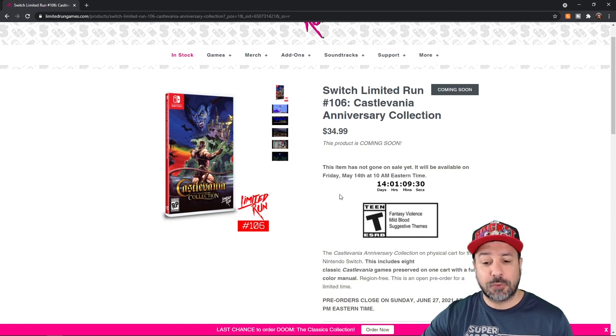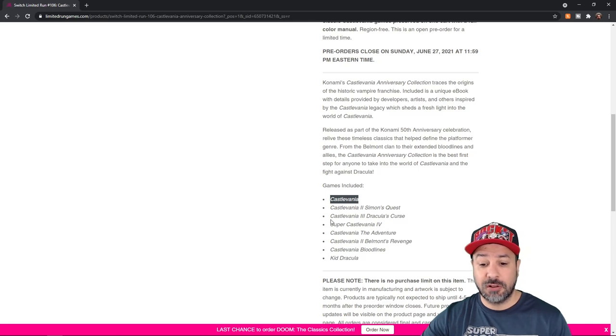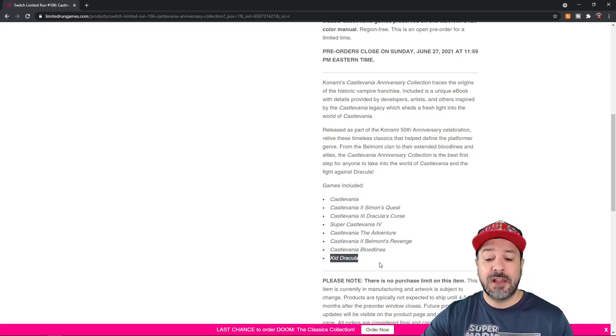Just before we go over the actual packs, in case any of you don't know exactly what games are included in the anniversary collection, here's a quick rundown. You're getting eight Castlevania titles — a lot of the really good classic ones. You have Castlevania 1, which is what started it all; Castlevania 3: Dracula's Curse, which has to be one of the best; Super Castlevania; Castlevania Bloodlines, which is the Sega Genesis version; and Kid Dracula, which is actually being translated for the first time ever into official English by Konami for this collection.